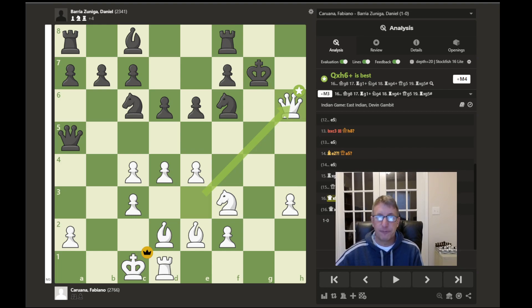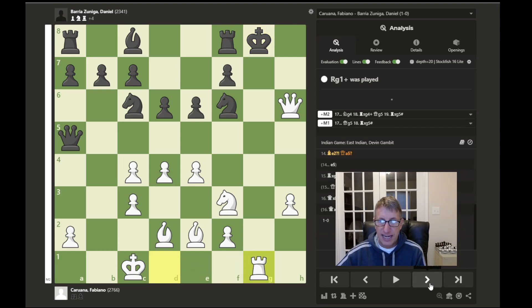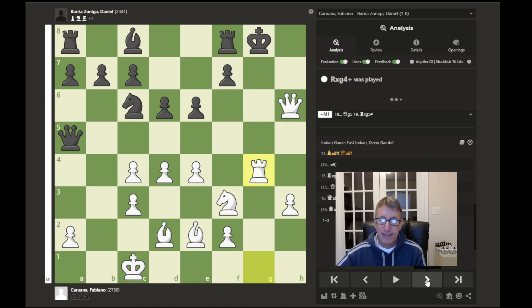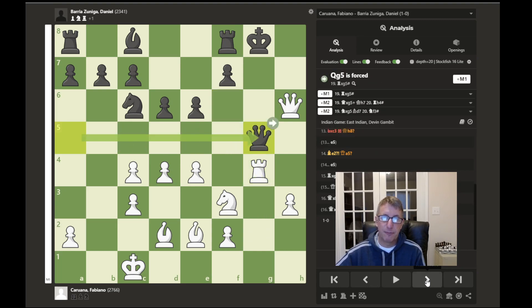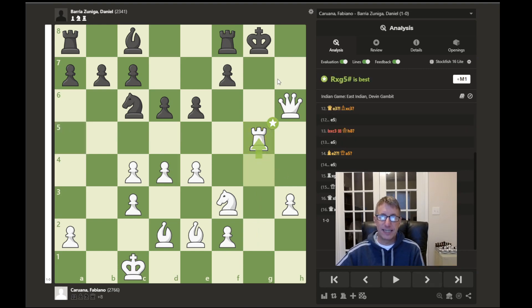Caruana's opponent resigned. Play may have continued with king retreating — the only move available — and then after check, the only thing black could do is just block. After that block the knight is captured, then a block by the queen, and then we would just have checkmate.